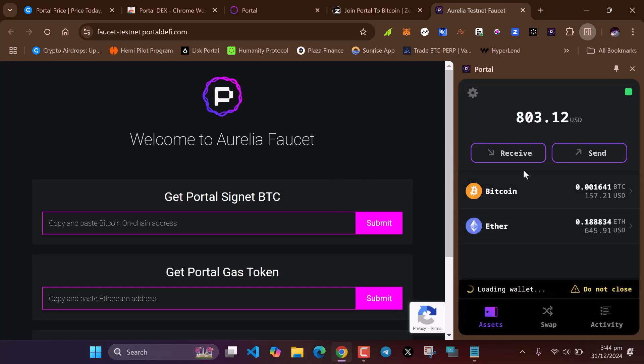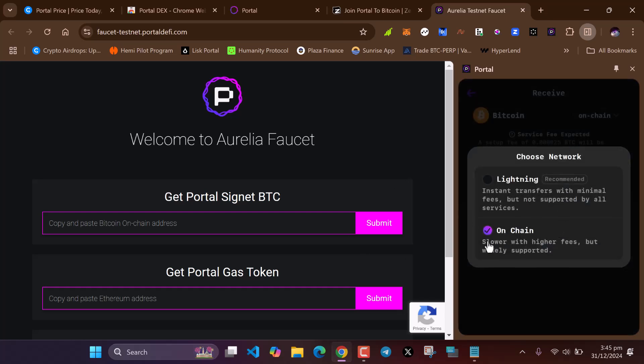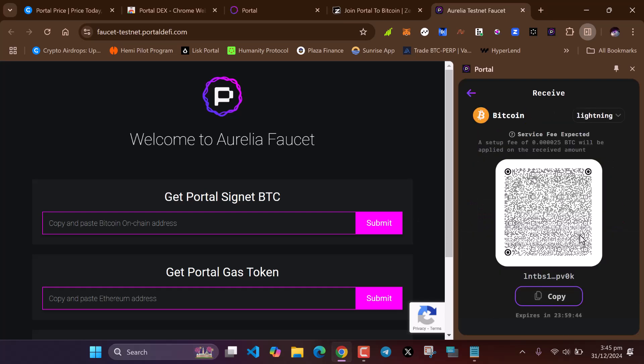When you open your Portal wallet, click on Receive. First, we need to claim Bitcoin test tokens. With the Lightning option, enter the amount of Bitcoin you want to receive and click Continue. Then click Copy, paste that Bitcoin address into the faucet, and click Submit.